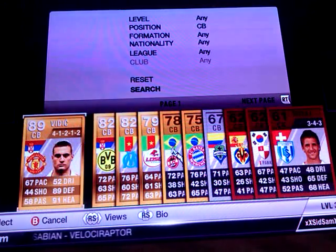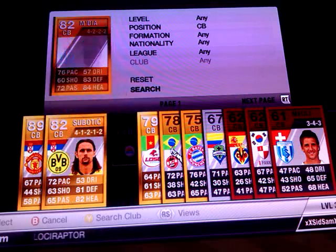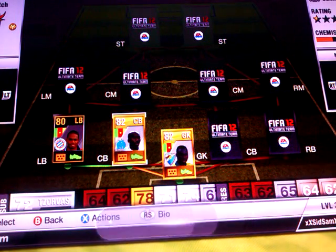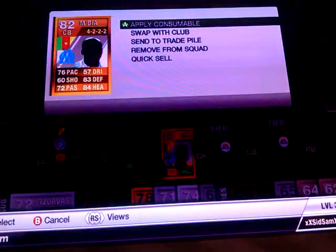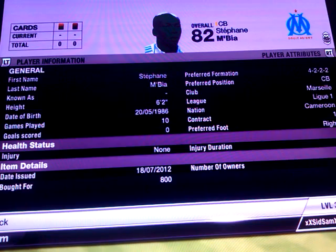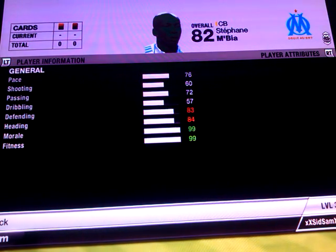For first centre back we have Stefan MBR. He costs me 800 coins. He has got 76 pace, 83 defending, and 84 heading.